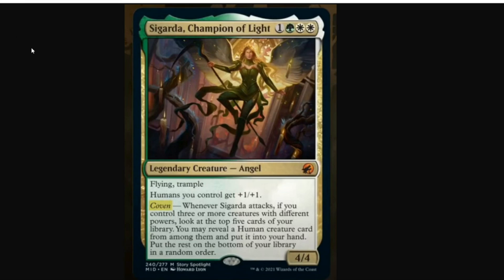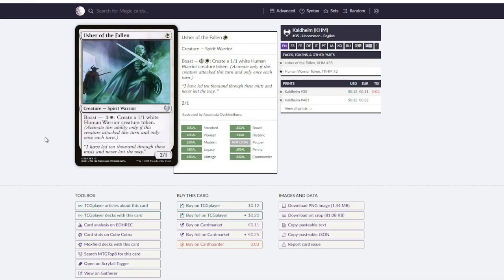So where do we start? What creatures do we already have in standard that have proven themselves and could be a good starting spot? Well, at the one-drop spot, we've got Usher of the Fallen. It is not a human — it's a spirit — but it creates 1/1 human warrior creature tokens. A 1-mana 2/1 is what you want in a white weenie deck, and then if you don't have a 2-drop, this can make humans that will later pick up buffs. I think this is probably the best 1-drop we have currently.